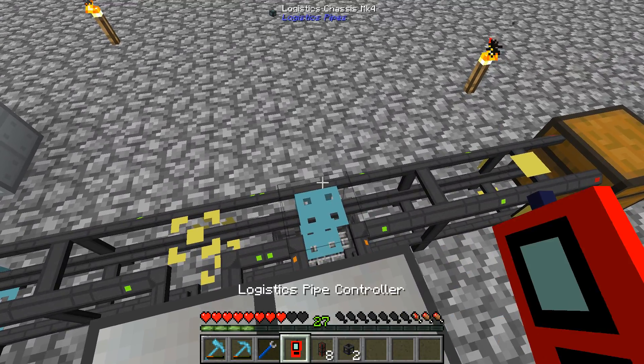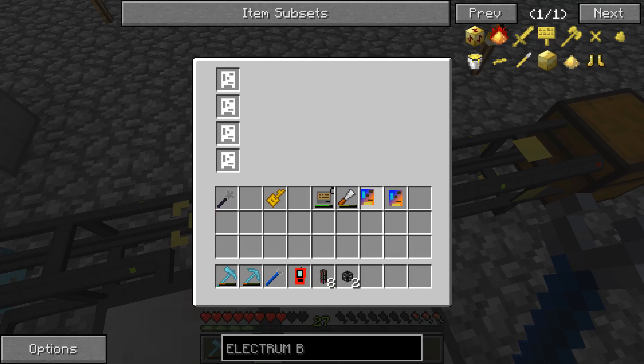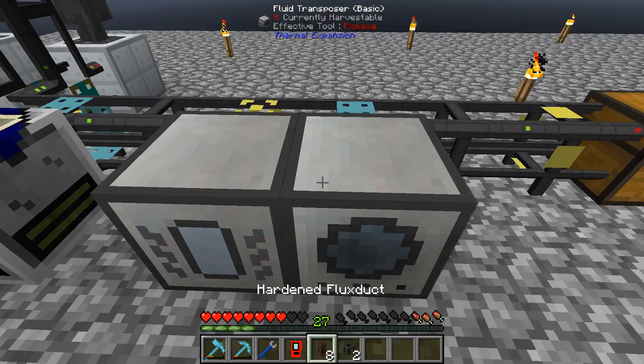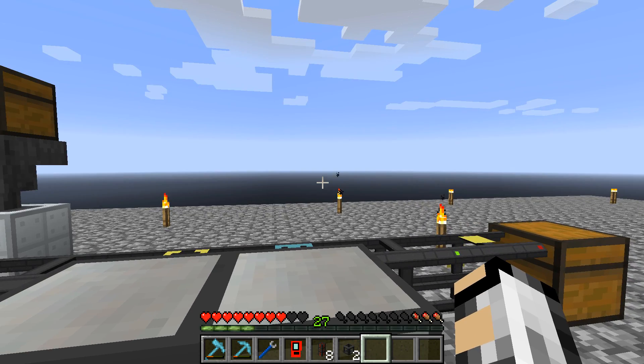Let's have a look at this. We'll put the crafting modules in here and just set the satellite here to 6 as well. You can set them up by just holding the pipe in your hand and right-clicking.